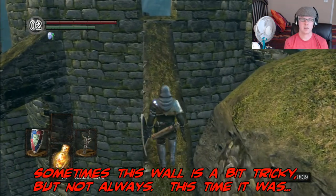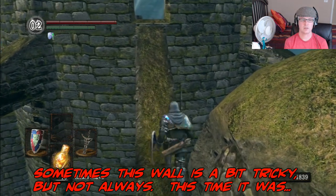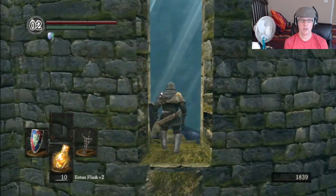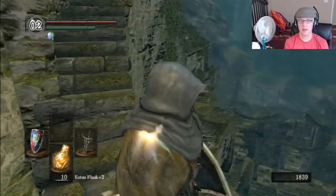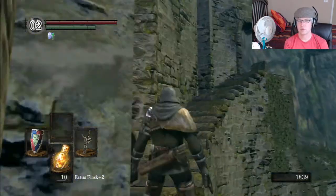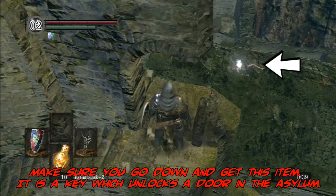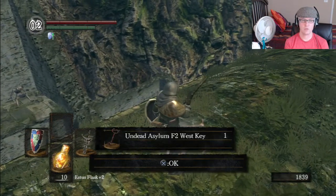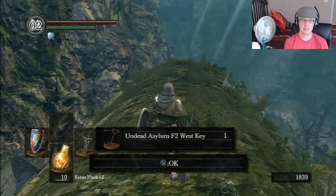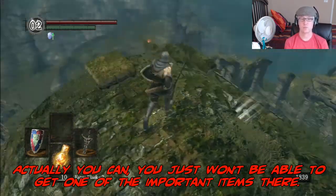Climb carefully up this... it's kind of hard, kind of tricky. Be careful you don't fall off here — that would be bad. There's the crow; his nest is up here, I think. I'm going to go down here and get the shiny though. Yes! Absolutely — got to get that. Without that, you can't go back to the Undead Asylum. That would have really sucked. What a waste it would have been.